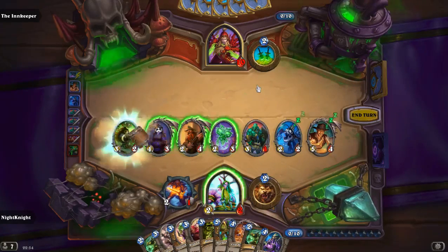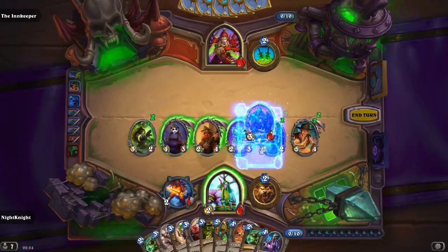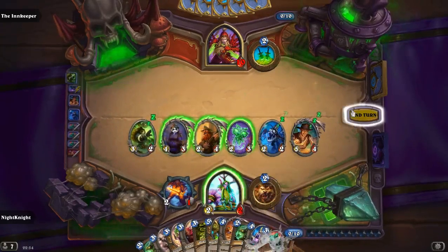Returning a minion into your hand just doubles the animation with Brann. That's all.